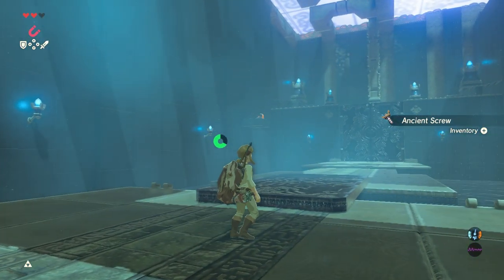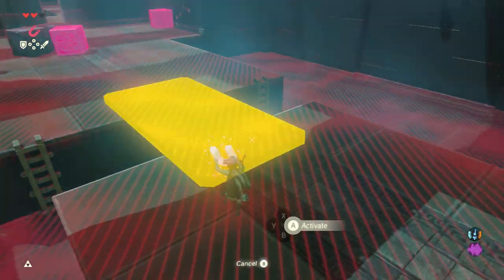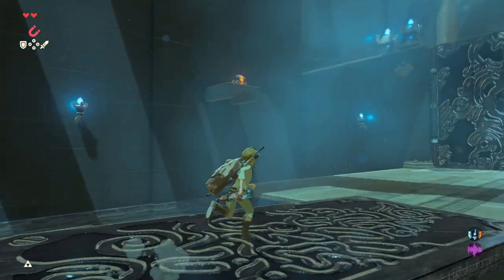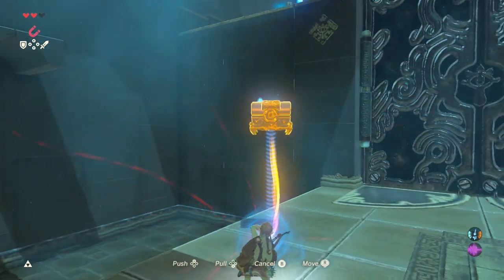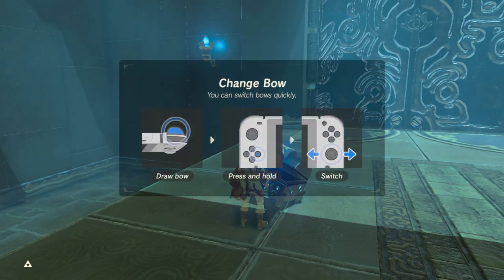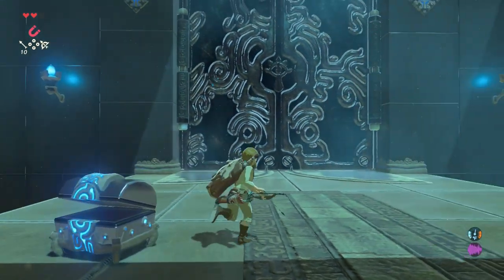I see the chest. Let's walk across this first and then we're gonna go ahead and recycle this platform — drop it right here. I believe we can just grab the chest like this. Probably a ruby — oh, Traveler's Bow! That's only my second bow, so that's good I guess.